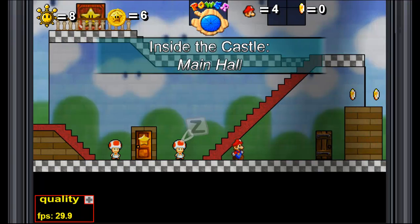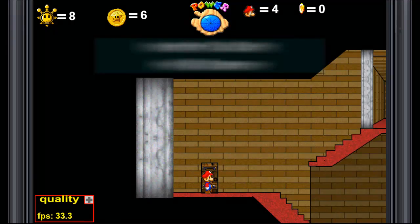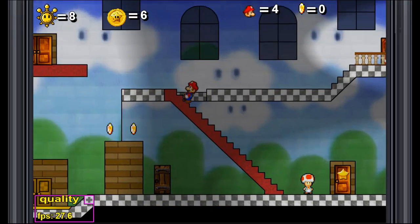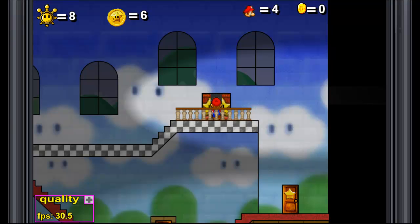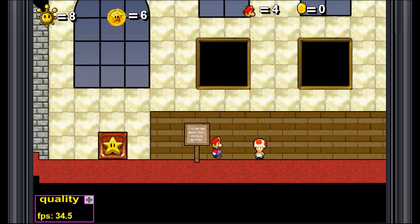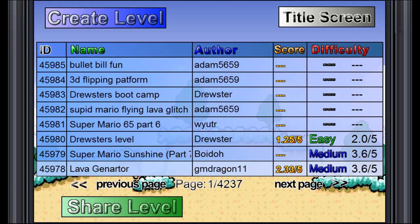I'm gonna be honest with you guys - we're gonna have to actually find this. I don't quite remember where exactly they said the level designer would be. Maybe in here? Yes! Here it is. Level designer room. Jump into a painting to enter and create your very own level. This was obviously something that was never in Super Mario 64, the original.